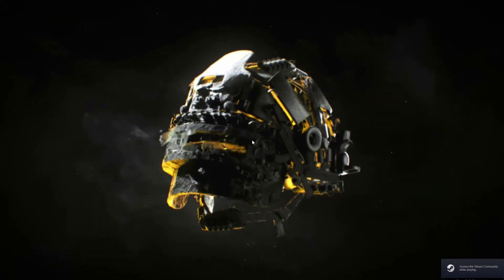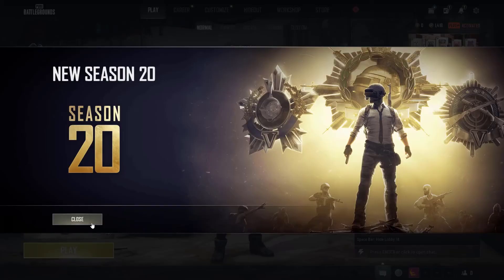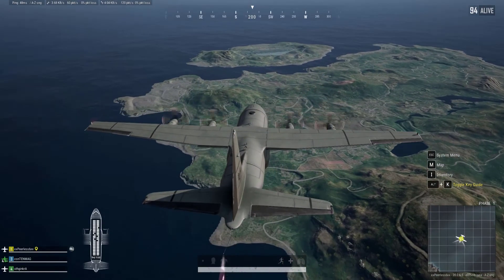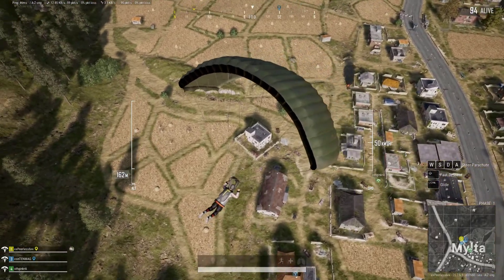PUBG is a battle royale game where you take part in a 1 vs 100, duel vs duel, or squad vs squad match. It is available for free to download on Steam. In this game, you land on strategic locations in the map to loot supplies and weapons and survive the match to become the last man or last team standing across the several maps PUBG has to offer.